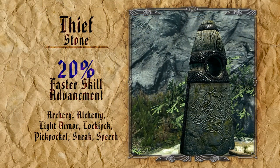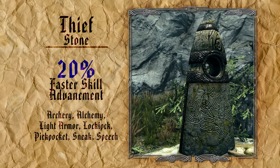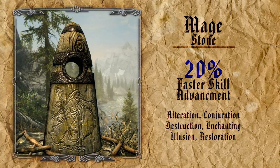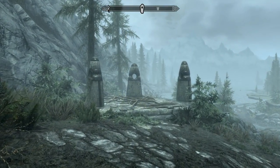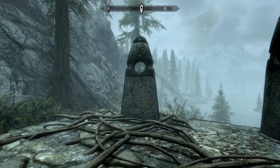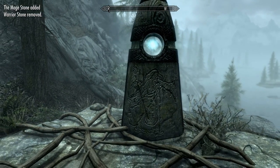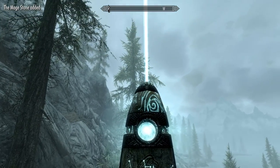The Thief Stone speeds the advancement of the skills Archery, Alchemy, Light Armor, Lockpick, Pickpocket, Sneak, and Speech. Finally the Mage Stone gives the tailwind effect to Alteration, Destruction, Enchanting, Conjuration, Illusion, and Restoration. These stones are hard to miss and very close to where you begin your adventures in Skyrim. Even if you're uninterested in the main quest and following the main road, it's advisable that you at least find and select one of these stones before going off in your own direction.